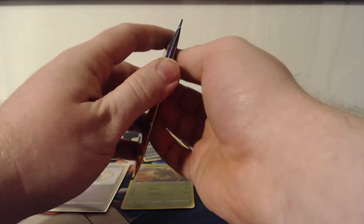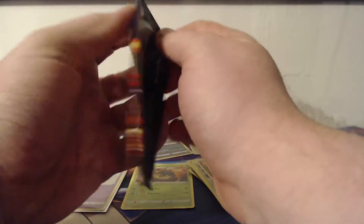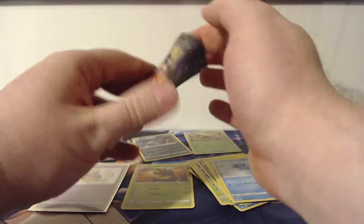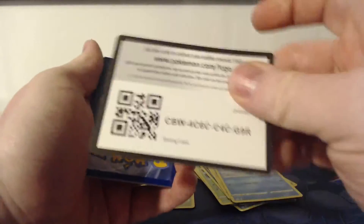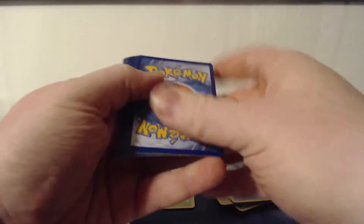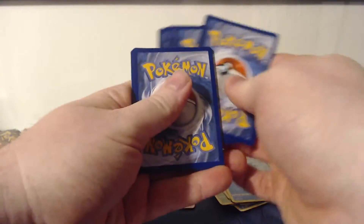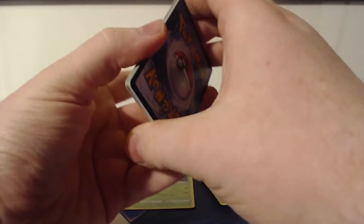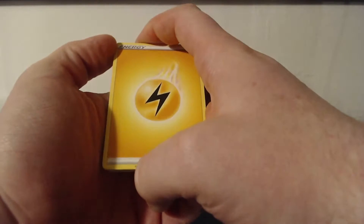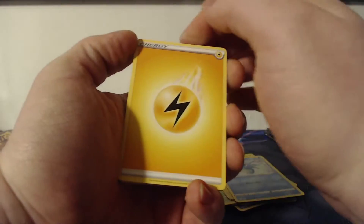We'll hop right into this next pack. There are two other sets coming out this month from different TCGs — you have Yu-Gi-Oh's Ghost from the Past, which I will have, and there is also the new Final Fantasy TCG set, which I think is Opus 13 or something like that.